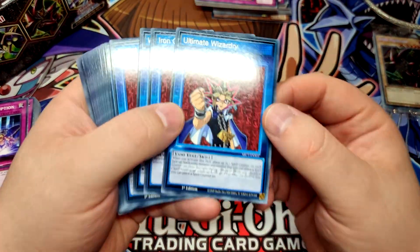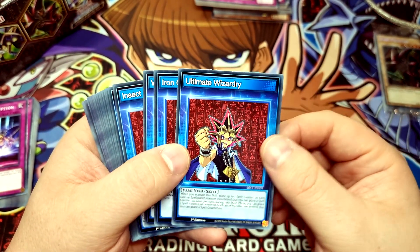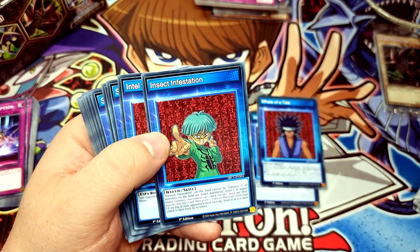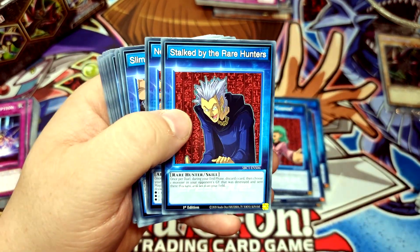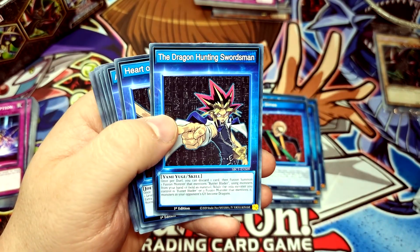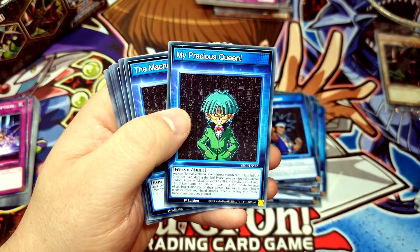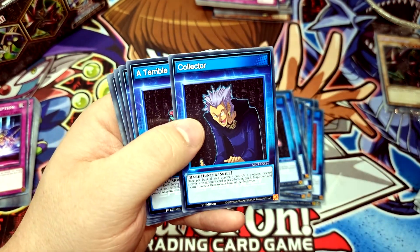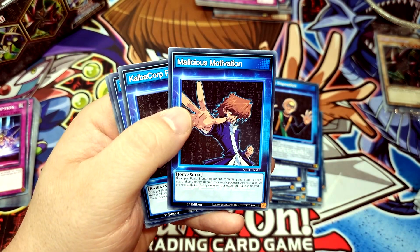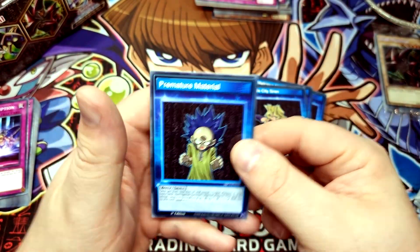On to our skill cards — if you want a good look at these, please pause the video to see exactly what they say, otherwise we'll be here for an eternity. We've got Ultimate Wizardry for Yami Yugi, Iron Grit for Joey, Whale of a Tail for Mako Tsunami, Infect Infestation for Weevil, Intel from the Cosmos for Esper Roba, Stalked by the Rare Hunters for Rare Hunter, Now You See Them for Arcana, Slimey Slimes for Strings, The Dragon Hunting Swordsman for Yami Yugi, Heart of a Warrior for Joey, A Bountiful Ocean for Mako, My Precious Queen for Weevil, The Machine Menace for Esper Roba, Collector for Rare Hunter, A Terrible Fate for Arcana, Slimey Disposition for Strings, Malicious Motivation for Joey, Kyber Court Research, Battle City Siren for Mai, and Premature Material for Bones.